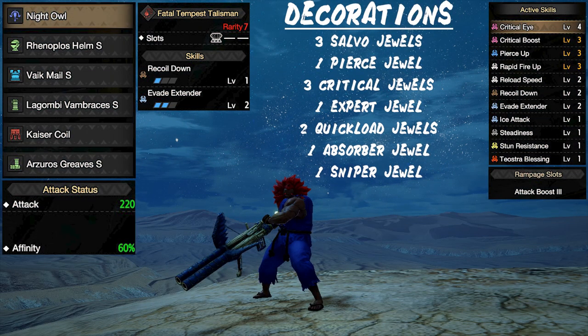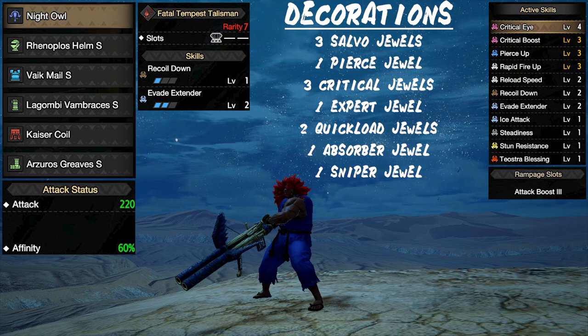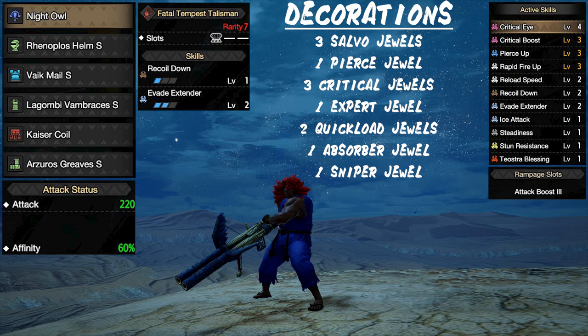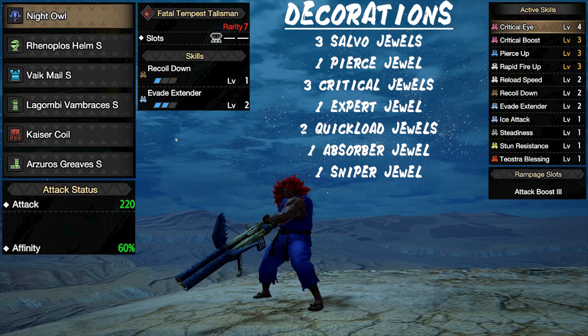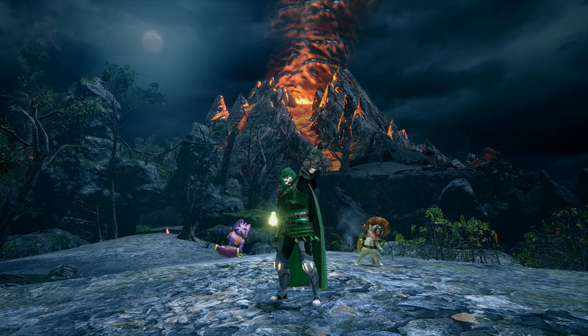Finally, we have our light bow gun set. This is probably the most used set you've seen since raius has been released, but it's for good reason. This is a pierce ammo setup that is incredibly easy to use and is great for comfortable hunting. This set could be even better if I had a good critical eye talisman, but since I don't, I opted for an evade extender talisman to help with survivability. Overall, this is one of the best sets you can have in the game and is great for any situation.